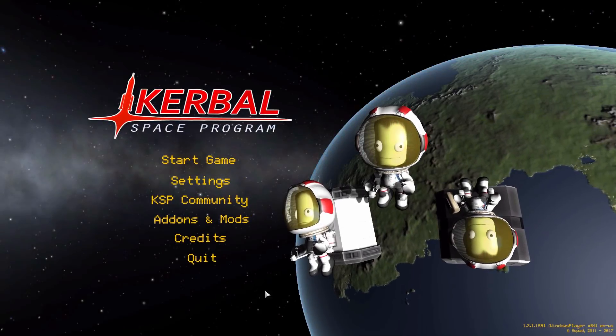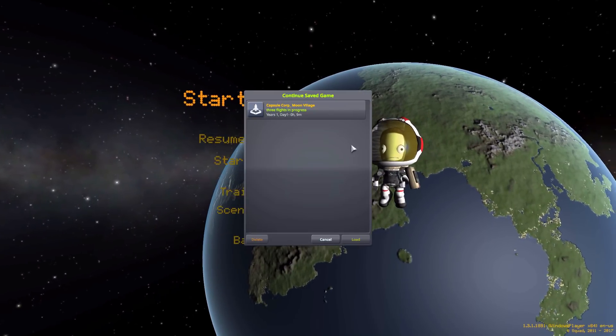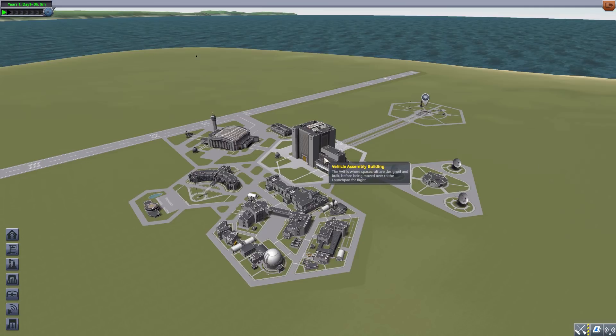Hello everyone and welcome back to Kutabo Space Program, where today we are having a look at the Capsule Corp Exploration Moon Village, which is being made by forum user Gabu. What this glorious little piece of work looks to add into the game is all the parts necessary to build your own ESA concept moon base, and that is pretty awesome. So let's jump right into the Vehicle Assembly Building.